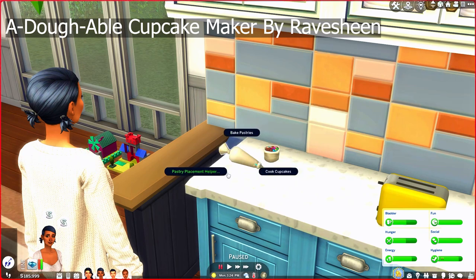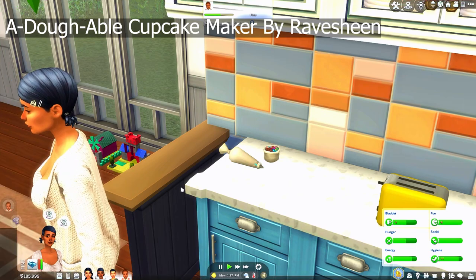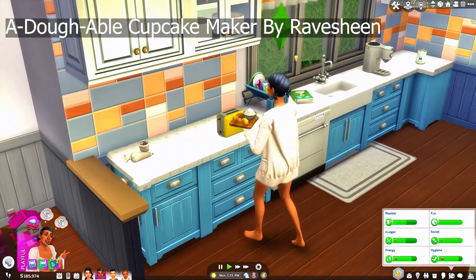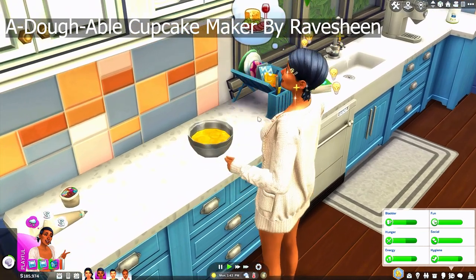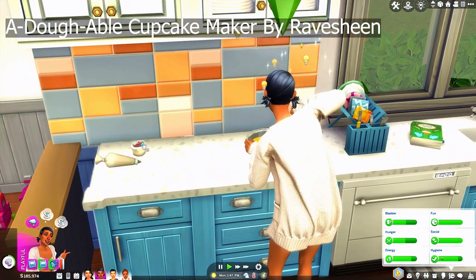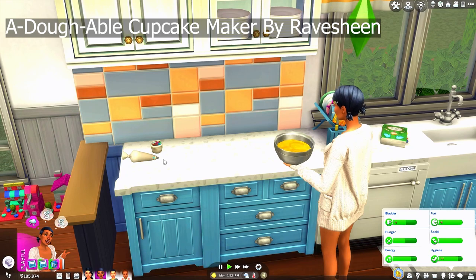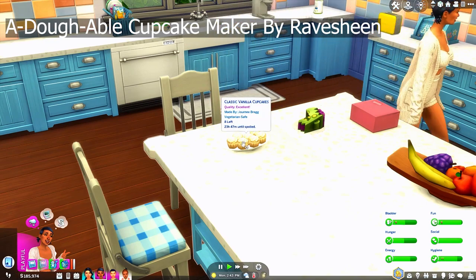Depending on your sim's baking level, they only have so many options. Right now my sim doesn't have much skill, so she can only make vanilla cupcakes and minty mocha cupcakes. I'm going to have her make some so you can see how it functions. She grabbed her stuff and she's making cupcakes, getting her ingredients together. You don't have to buy both objects — you could just buy one or the other. They both work the same. Here are the cupcakes she just made, and they are excellent quality, which is awesome because she is not a baker.